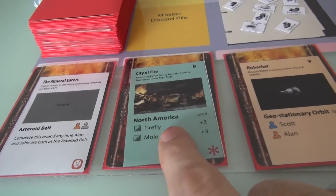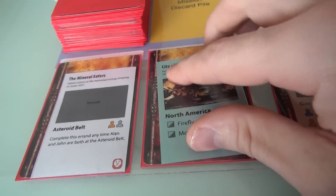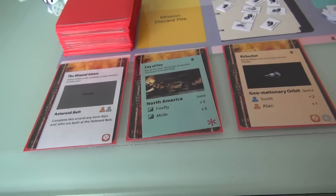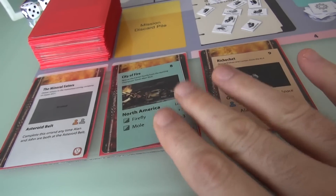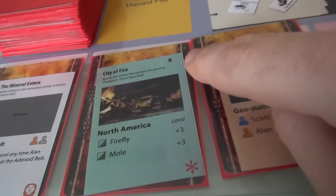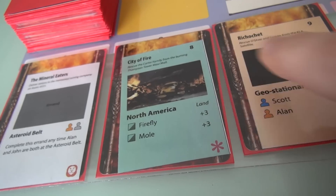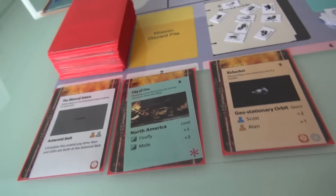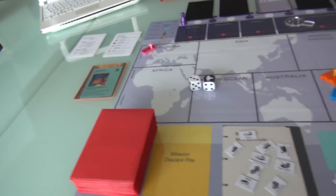My first actual action is I'm going to move. Thunderbird 2 can move up to two spaces in a move action. I'm going to fly from the South Pacific over to North America. That was my first of three actions. My second action is I'm going to attempt to solve the City of Fire crisis — rescue the Carter family from the burning Thompson Tower.